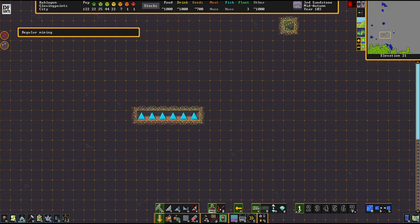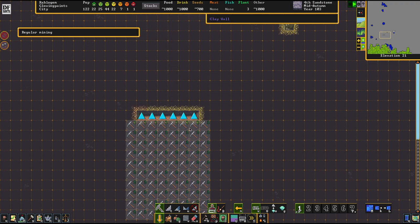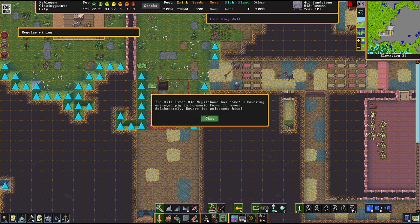We're making it a little bit more shiny here, making a bit of a hole so to say. And then - hill titans! So you see what I'm talking about? Monsters arriving while we're talking. It's a towering, one-eyed pig in humanoid form.